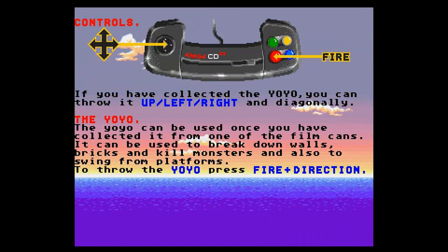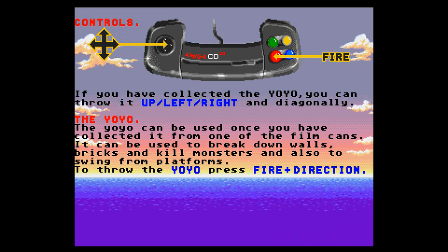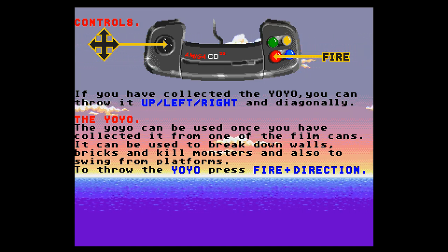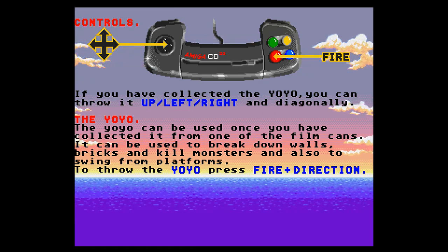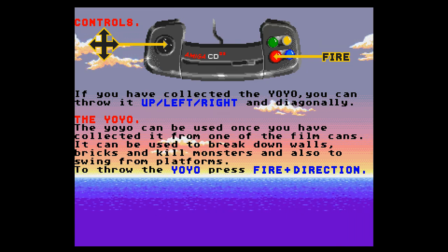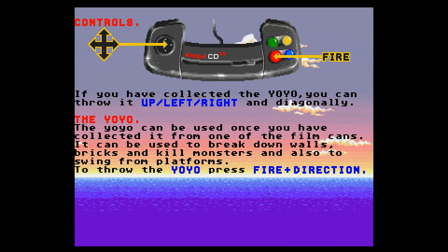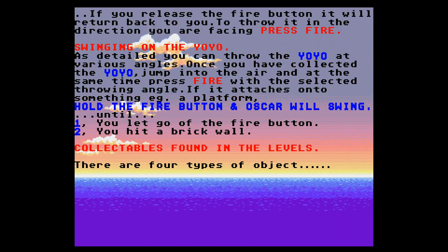Oh look at that — he's got a controller though. It's like a reverse Genesis. Why would you make it that shape? That's so weird. It's a one-button game, by the way — there are four buttons but it only uses one. You can go up, left, right, and diagonally. You can find a yo-yo in the film cans. There's fire and direction — can't just fire normally.